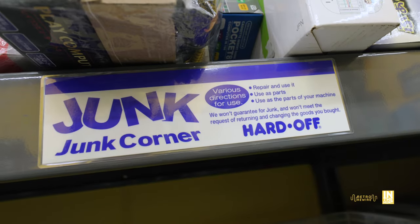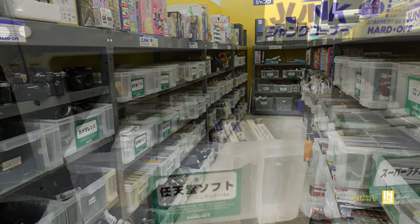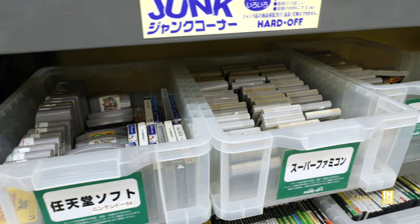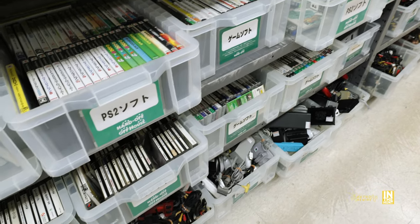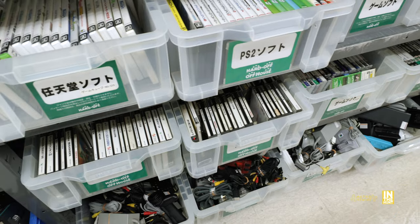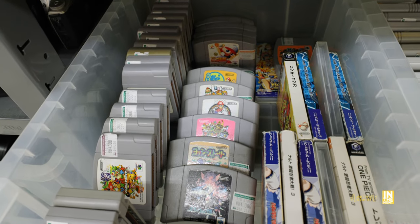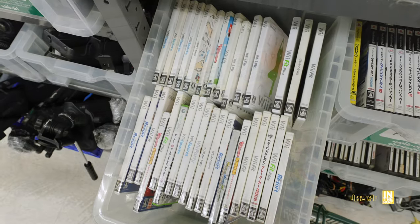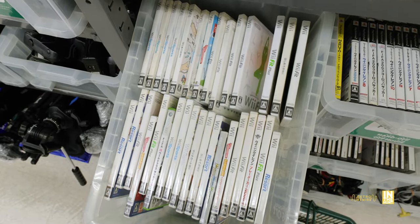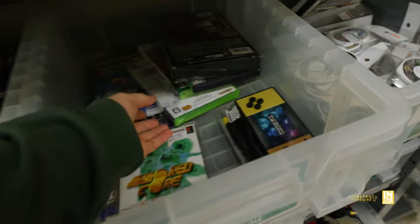Let's make our way to the junk section - I freaking love this section. There are even some English language signs, which is very appealing. The junk section is looking healthy - a variety of games, a few consoles, cables, and accessories. I love to spend time scrounging through it all. There are N64 titles at 300 yen, which is less than 3 US dollars. Then Super Famicom - Super Mario Kart has seen better days but I bet it still runs. Then Wii titles and PS2 titles.